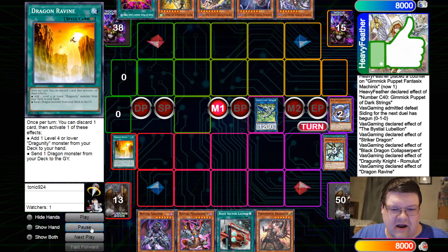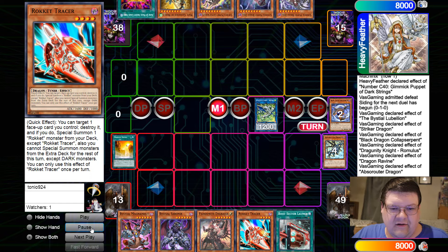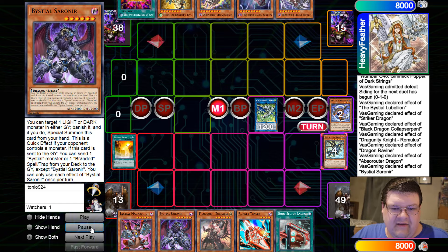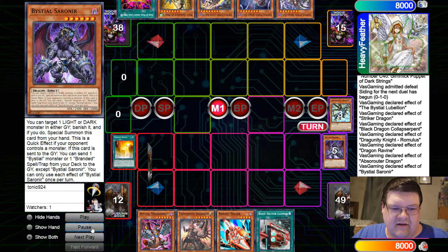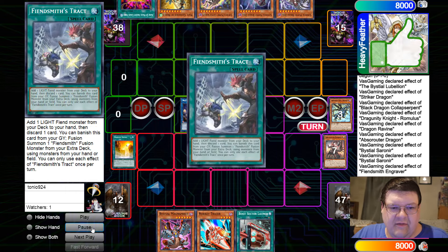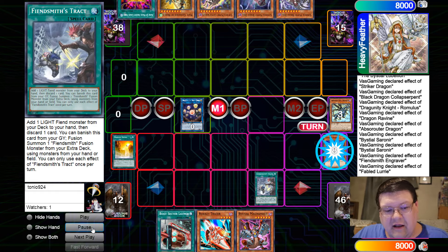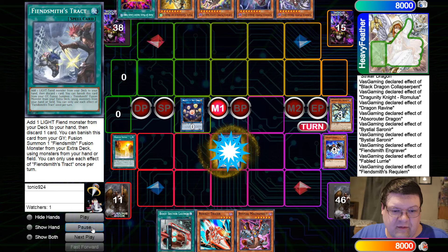Standard stuff. Go ahead and Dragon Ravine discard. Abzerotor adds our free Rocket — all the little combo extensions. Buy Steel, go ahead and Banish, step into this. Make the Heavenly. Saurineer Banish Arthur Lubeleon. Fiendish Engraver time — go ahead and grab the Tract so we can search for Lurie, Noelle, Fleury. Very special. Standard Fiendsmith combo.